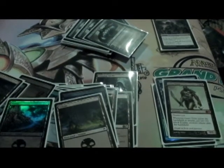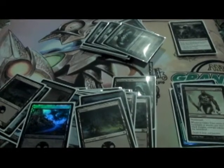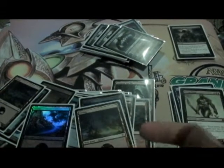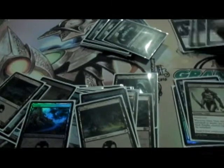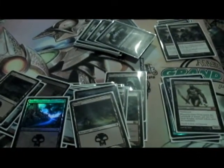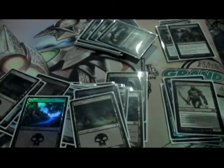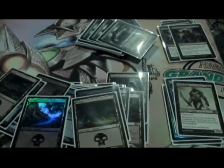The only deck it really has trouble with right now is the Valakut deck a little bit. In the sideboard I also have 4 Spreading Seas, so I bring those in for the Valakut deck. I usually take out a couple of other things like Black Sun's Zenith, just because there's not a terrible amount of creatures played. So I'll take those out and put in Spreading Seas, along with my Tectonic Edges — so those are pretty good.